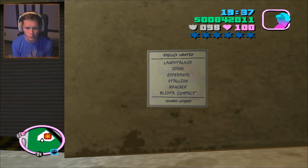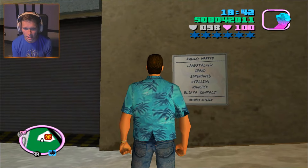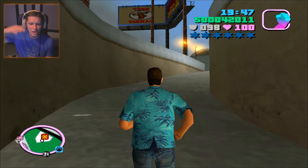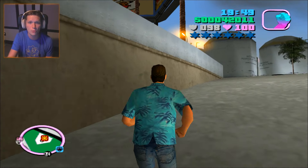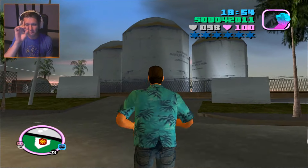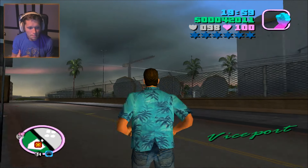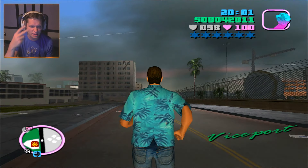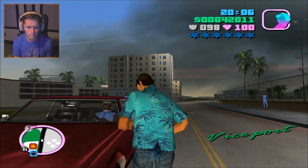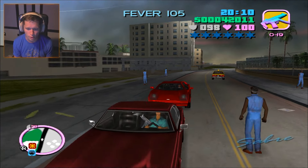Vehicles wanted: the Landstalker, Idaho, Esperanto, Stallion, Rancher, and Blista Compact. Basically the way it works is we have to get all of those cars — go steal them out in the world, bring them back, put them in the garage. Once we do that we unlock the first level of asset for this property, which is all we actually need. After that it gives you a second list, then a third and I think a fourth. But I think we're just going to go for the very first one we can find.